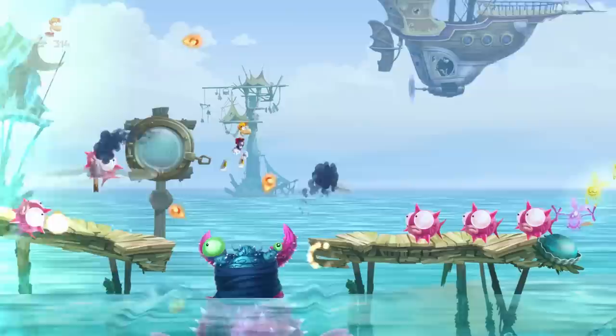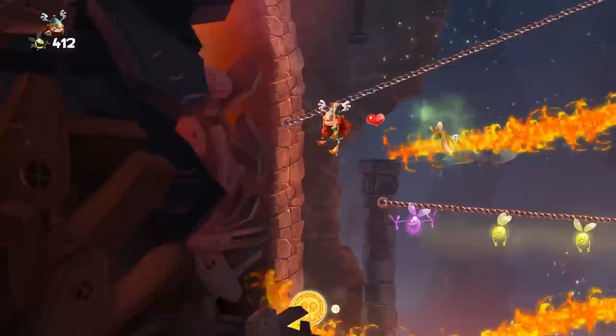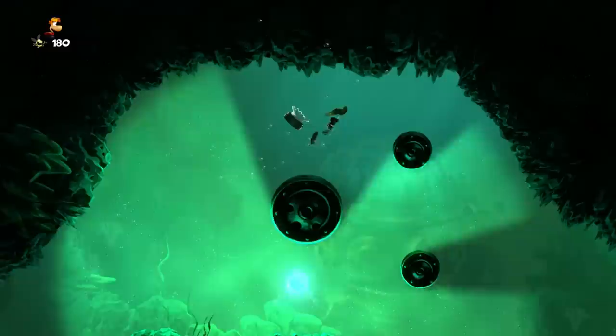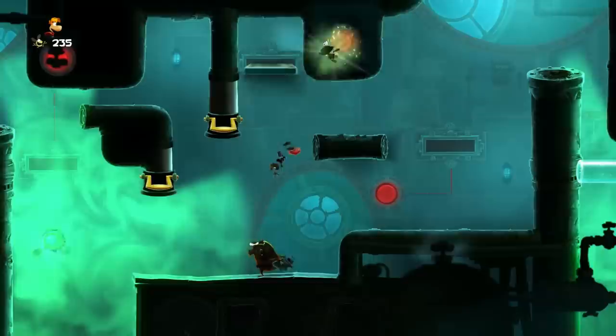That level is then followed by a boss fight, and then a swim back to the surface for the musical number, taking you full circle to the island you started on in Level 1. Now, not every world is like this in Rayman Legends. Some worlds are linked by a theme, like World 1's castle, rather than a game mechanic. And there are plenty of one-off ideas, like a level about spreading guacamole and a twisting labyrinth stage, that are thrown away at the end of the level, just like a Mario mechanic.